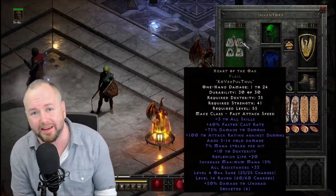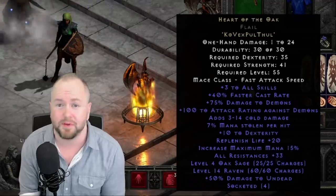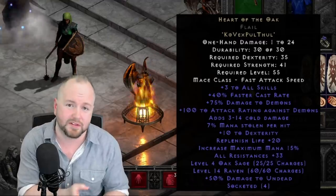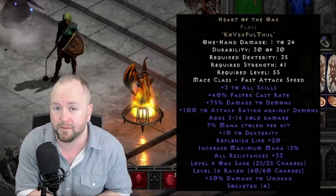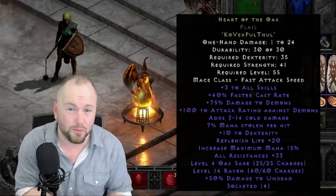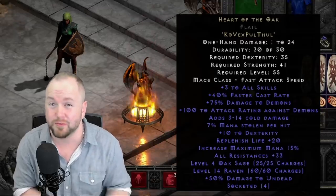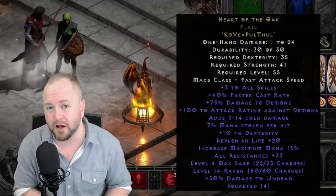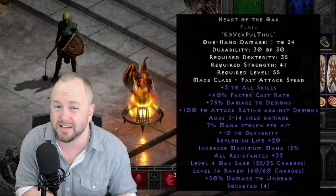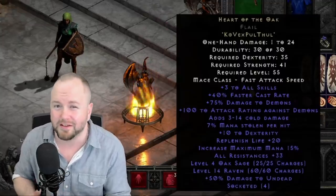Next up is Heart of the Oak Flail. Many of you might seek this out in your PVM builds, but it's also very good in PVP. Just about any caster build — druids, necros, hammerdins, sorceresses — has HotO as best-in-slot. It can roll up to 40% to all resistances, which is super important, and the 40% faster cast rate helps you min-max and hit the maximum breakpoints. Of course, it also has plus three to all skills, which is pretty insane when you consider this item only requires a Vex rune to build.